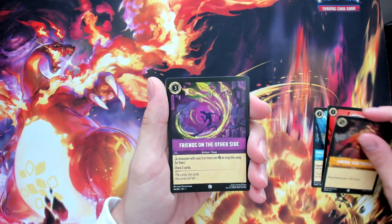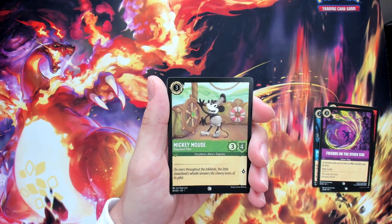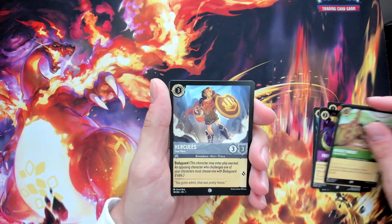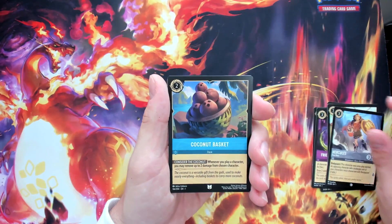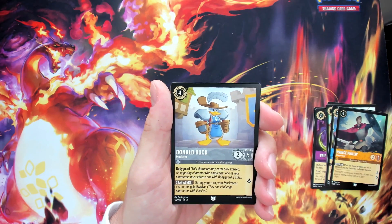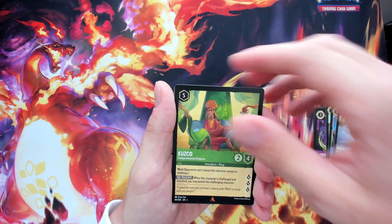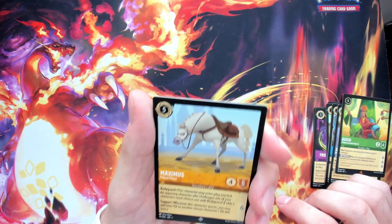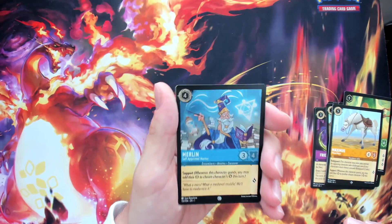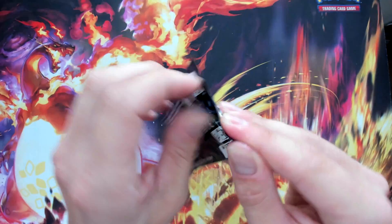Pack four cards: Control Your Temper, Friends on the Other Side, Mickey Mouse Steamboat Pilot — the guy next to me at the tournament pulled the holo foil of this — Hercules the True Hero, Coconut Baskets, Prince Phillip, Donald Duck the Musketeer — you can pull the Gen Con promo version inside packs too — Kuzco, Maximus the Palace Horse from Tangled, and then a hollow uncommon Merlin.